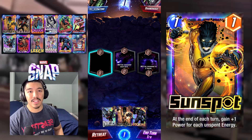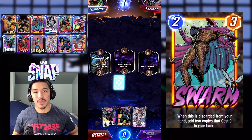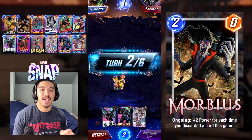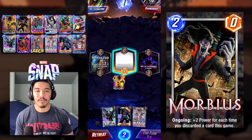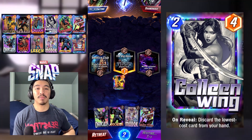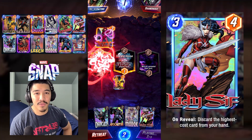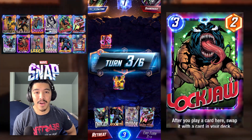What is going on snappers, it is Jed aka Mr. Flow himself, welcome to the Flow Zone. Today we got a spicy deck to showcase and I have the most fun playing this archetype because your boy likes to gamble with RNG, and that is discard. When things hit right, this deck is the most satisfying, just like watching those ASMR videos.